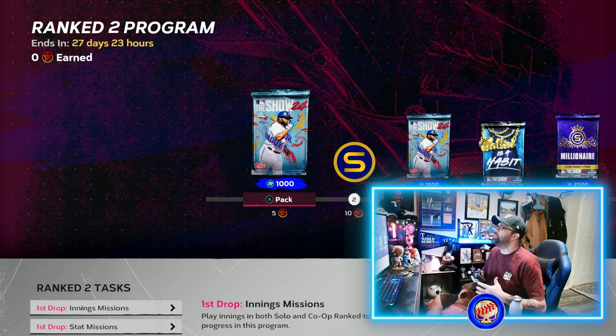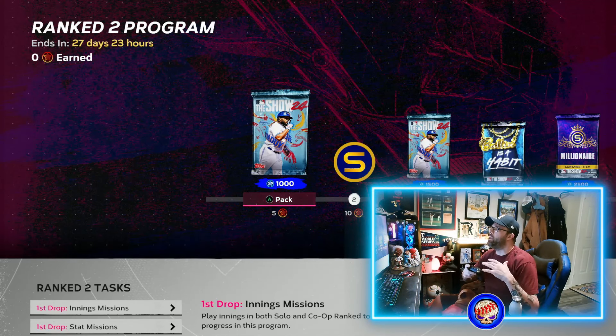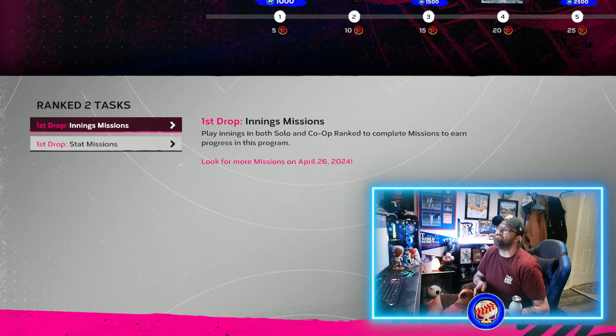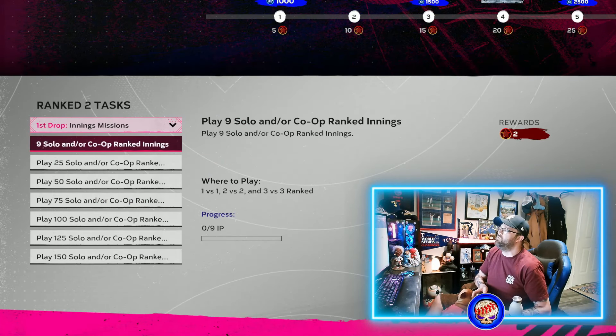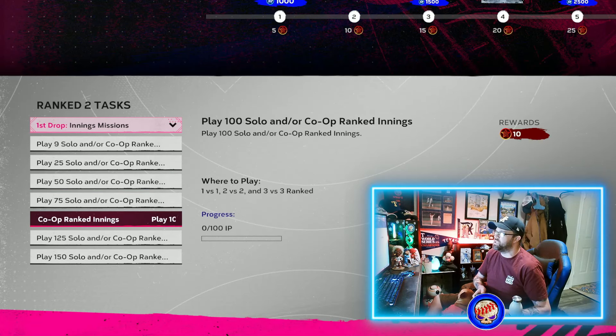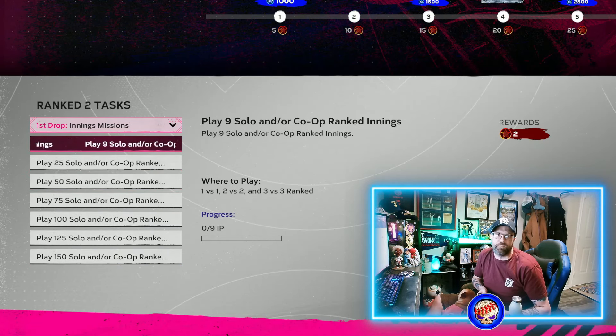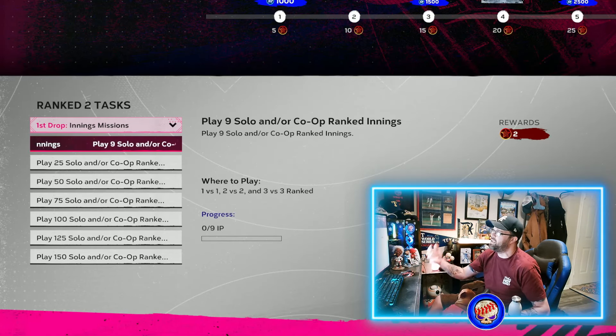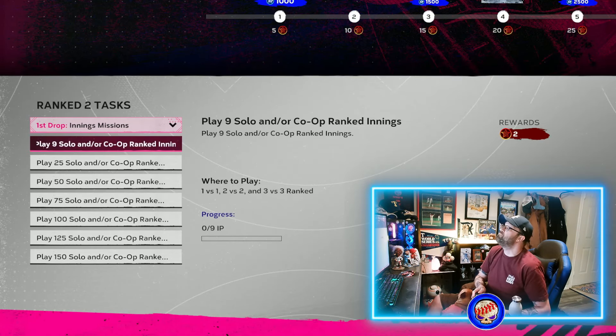The program is the better way to earn rewards for a lot of us players. My record isn't that great — I'm just playing casually like you guys. Here's the key thing about this year: in about two weeks, they're probably going to put out another drop for ranked seasons with more missions added in. They did this with the first season too — a second drop of missions. Right now you've got the first drop of innings missions.